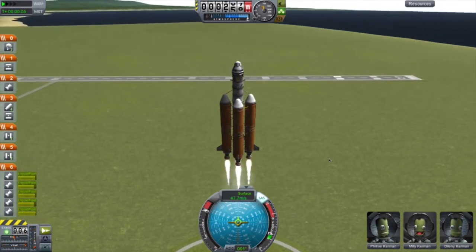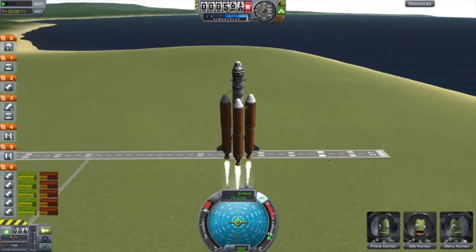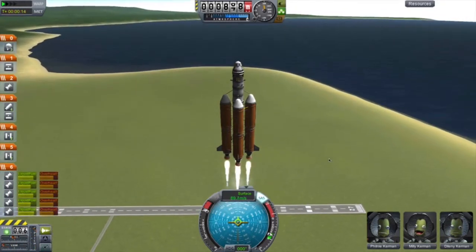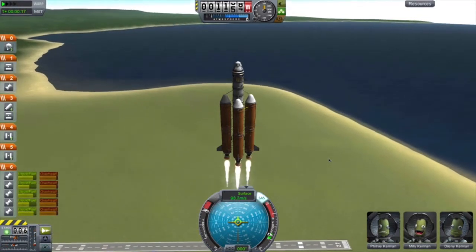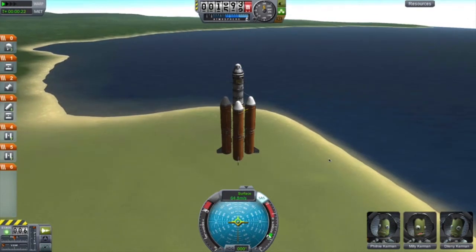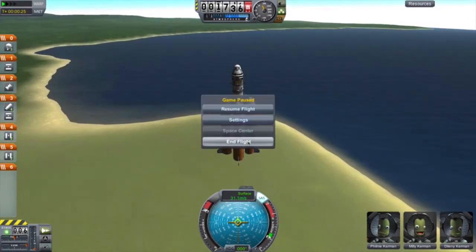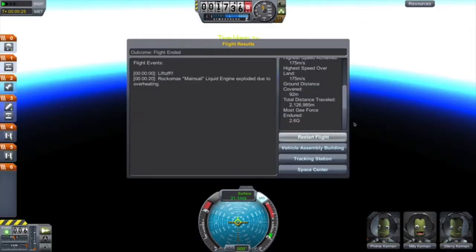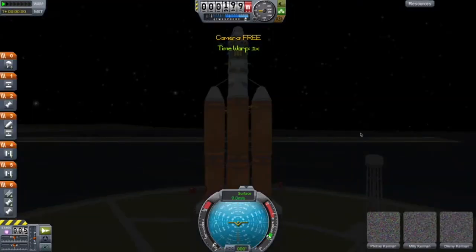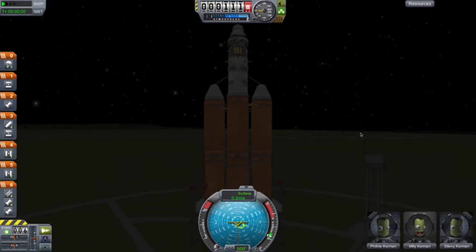I have some action groups on this as well — one of which is to lock the vector in. Whoops — it overheated. That was a complete failure on my part. I got distracted by a text message, and that's why you should never ever text and fly your rockets. It's dangerous. You can die.